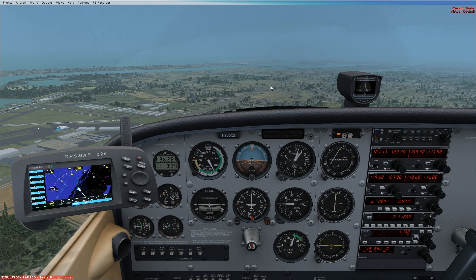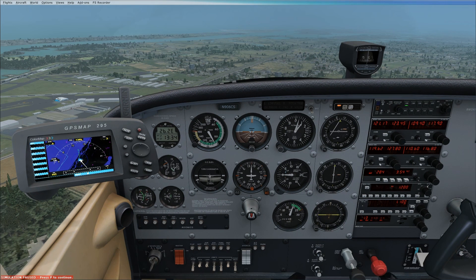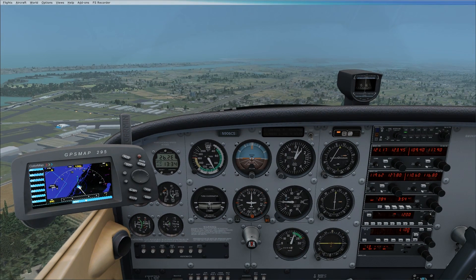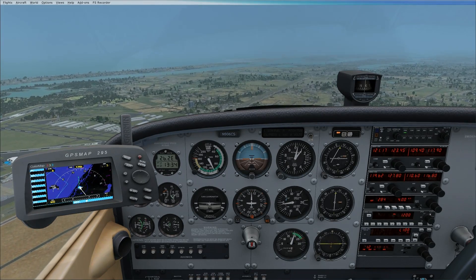Alright, A2A Cessna 172 landings — let's talk landings. AI traffic had turned back on but I took care of that. Now we're here on the downwind, going to be doing a landing at St. Augustine. This is going to cover normal landings. We're landing runway 31. As we fly the downwind, we want to maintain at least about a mile from the runway and maintain altitude — a thousand feet above the field.